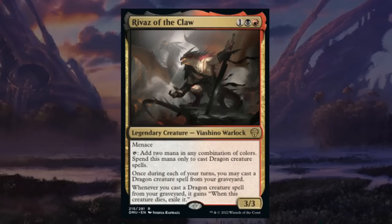Rivas of the Claw is a three-mana 3/3 legendary Viashino Warlock at rare in black-red with menace. We can tap it to add two mana in any combination of colors, but only to cast dragon creature spells — and as mentioned there's not too many dragons in this set. Once during each of your turns you may cast a dragon creature spell from your graveyard, and it enters with a death trigger to exile it instead. Rivas is sure to be great in various constructed formats, but in limited it's mostly just a three-mana 3/3 with menace. C+ for Rivas.